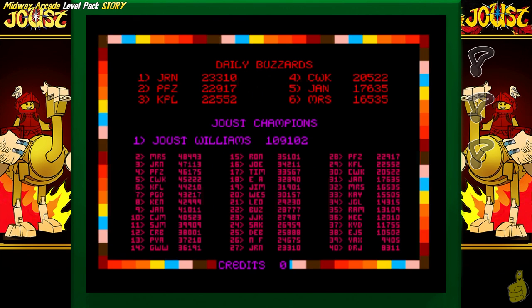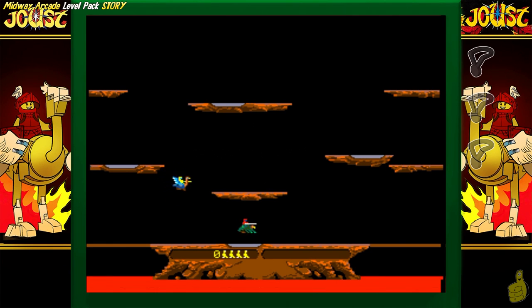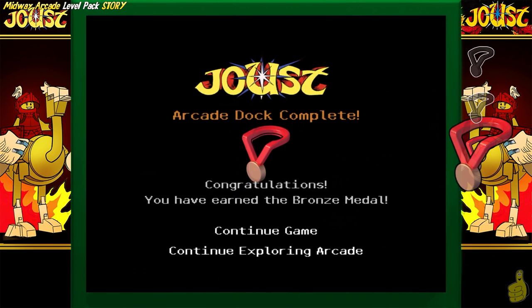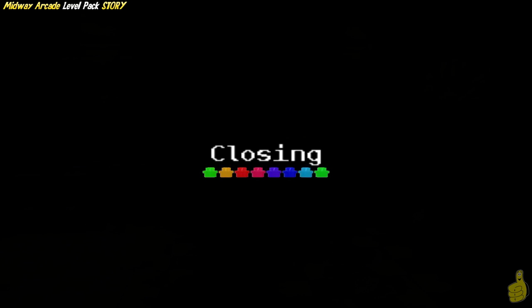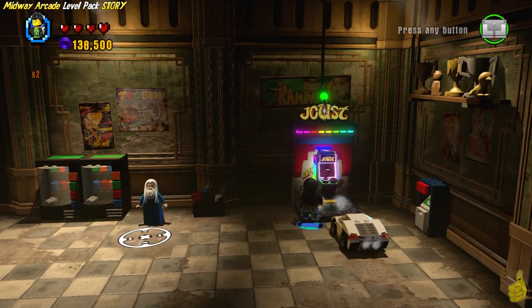For some reason my button to activate it wasn't showing the icon, but I pressed it and it worked anyway. If you run into that, feel free to just press the circle or B button. Look at that — I love the Lego jousters with the Lego ostriches. Make sure you press that start button on the game. This is just a matter of spamming the X button and trying to steer clear of being stepped on. The goal here is to simply land on their heads — kind of like Mario Brothers bouncing on Goombas. Picking up those eggs gives you some nice points as well.